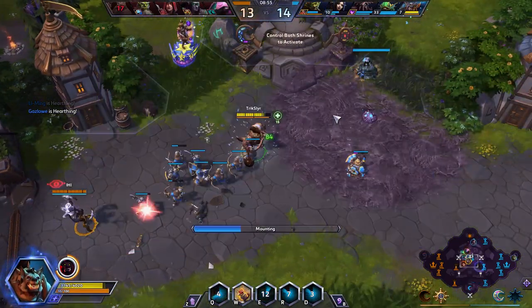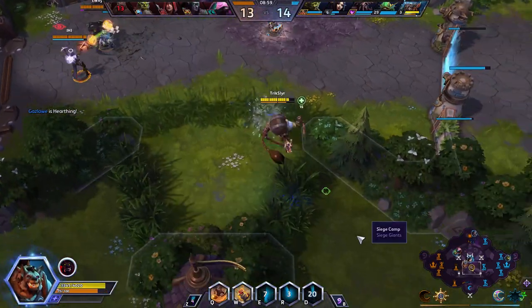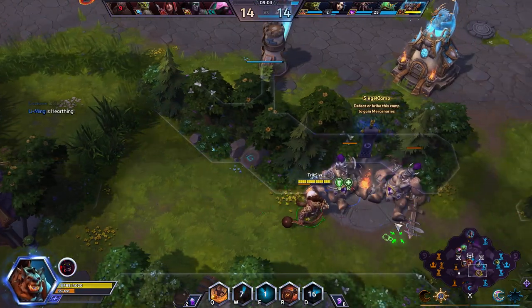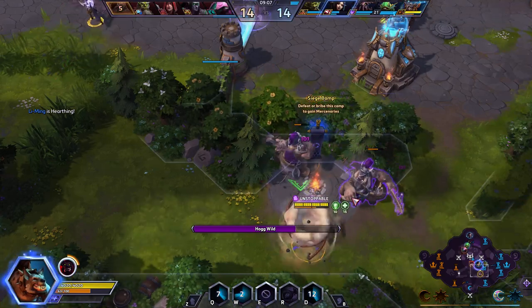Remember, before you move into a fight, use your D so you get your armor. Anytime I think I'm about to fight, I always hit D and grab my meat. Let's go ahead and kill these while my rage is high.